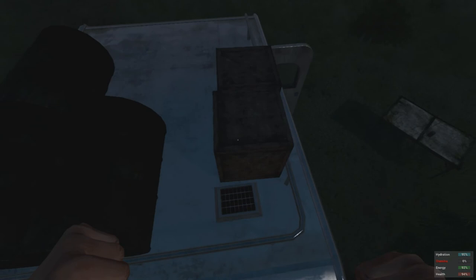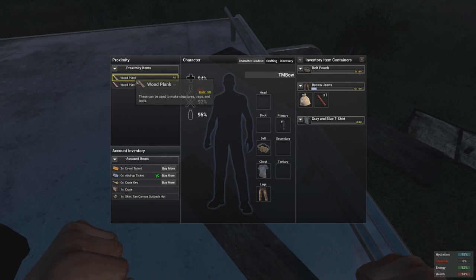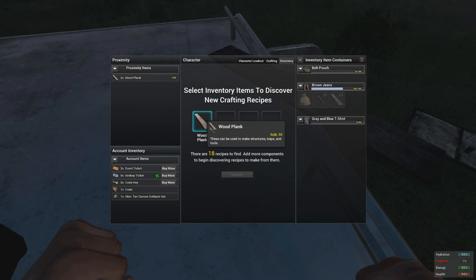Hey guys, what's going on? It's Trevor from Team Monolith here, and today I'm bringing you a quick little starter guide. This is how to make a makeshift bow as well as wooden arrows, which will help you vastly in the world of H1Z1.